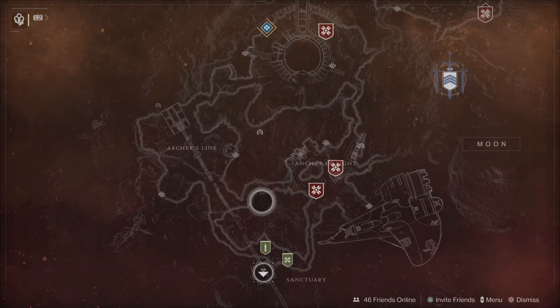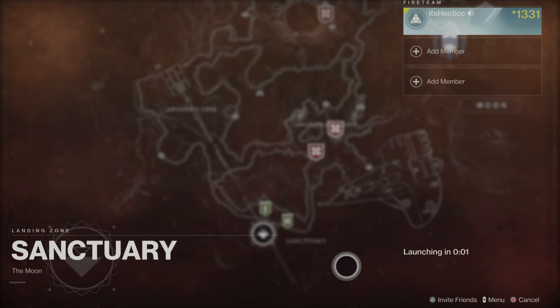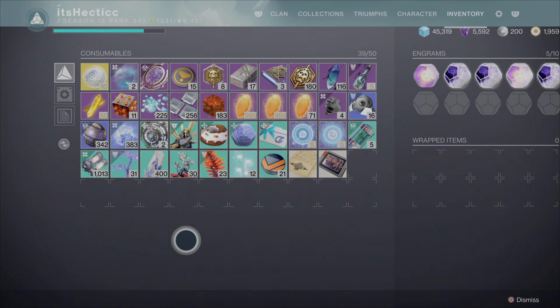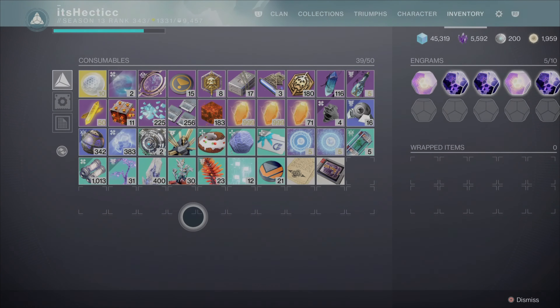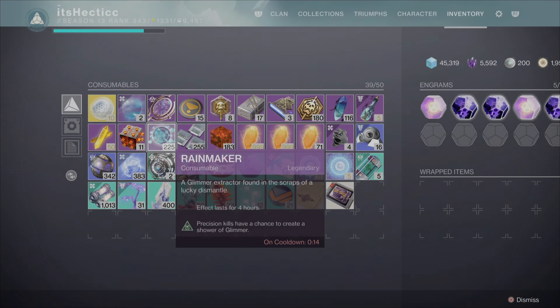Once you're ready, go to the Moon and load into the Sanctuary. Before you do anything, there are two major buffs I would advise popping. Number one: Finest Matterweave Lens — precision kills have a chance to drop weapon telemetries. It's not crazy but you definitely want to pop it.